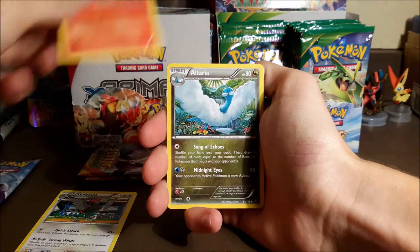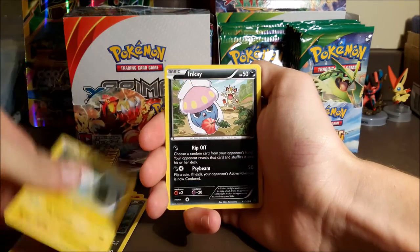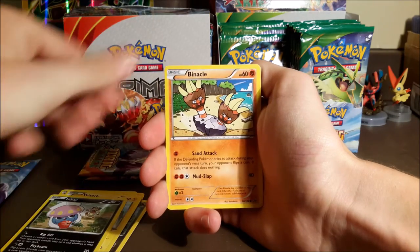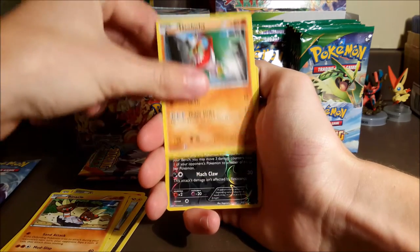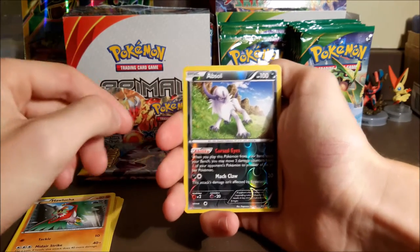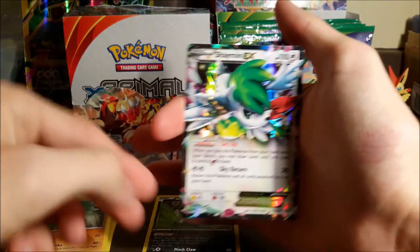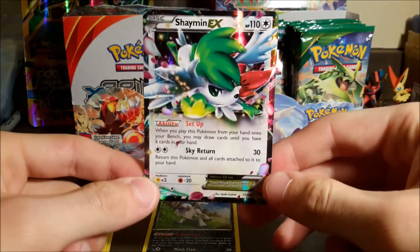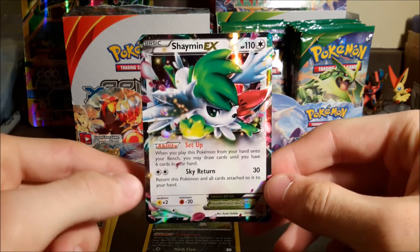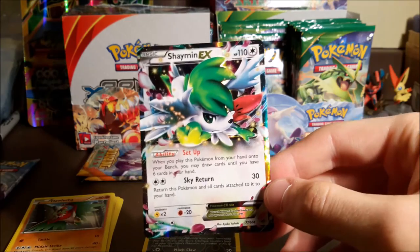We have an Unfezant, Fletchinder, Altaria, Gligar, Voltorb, Inkay, Binacle, Hawlucha — good start — a reverse rare Absol, that's a point, and in our rare slot... a Shaymin EX! Are you kidding me? That's a $25 card right there — a Shaymin EX! Oh my gosh, that is amazing. I'm sleeving this right away.